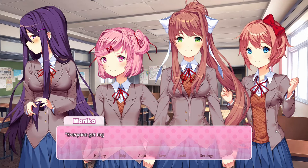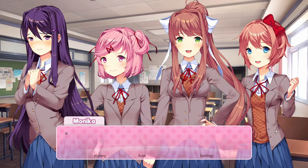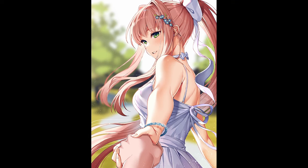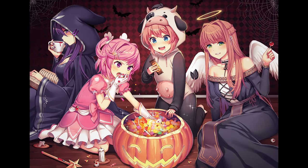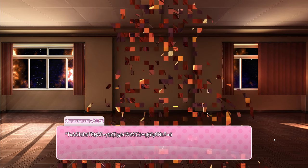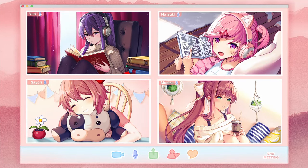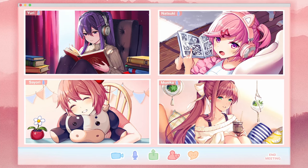To get the seventh promo, finish all the side stories including the bonus side story Equals. This promo celebrated Monika's birthday, September 22nd, in 2019. To get the eighth promo, choose the word horror during any poem minigame. This promo celebrated Halloween in 2019. To get the ninth and final promo, delete Monika for the second time. You'll know you did this correctly when you receive the achievement "Too Stocked." This promo celebrated Monika's birthday in 2020 and is fitting of what 2020 was defined for — the COVID-19 pandemic.